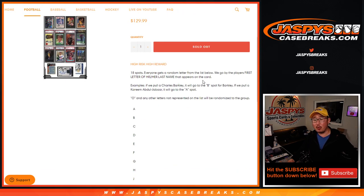So if we pull a Barkley, we're going by the first letter of their last name. We pull a Charles Barkley, obviously goes to B. Kareem Abdul-Jabbar — Abdul-Jabbar is his last name, hyphenated — goes to A. Carl Anthony Towns: Carl Anthony is hyphenated, that's his first name, so his last name is Towns and it'll go to T.